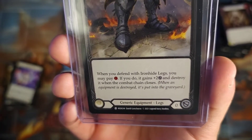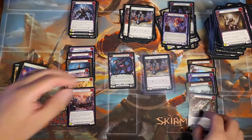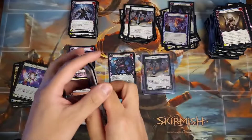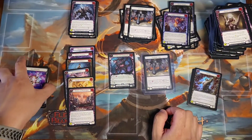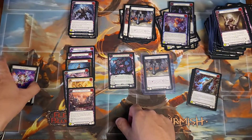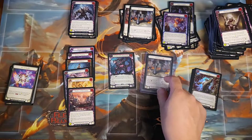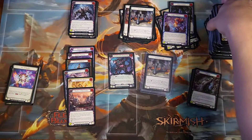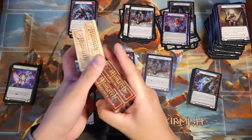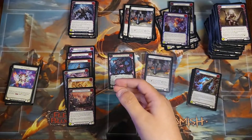Iron Hide Legs: you may pay one, catch plus two, destroy it. Four rares total. That is the end — not too bad, I think that's about average, if anything. But at least we pulled a cold foil, so that's good. Next videos I'll probably be uploading: opening these blitz decks and we'll see what's in those later. Thanks for watching and hope you guys have a good day!